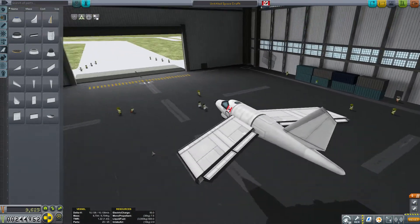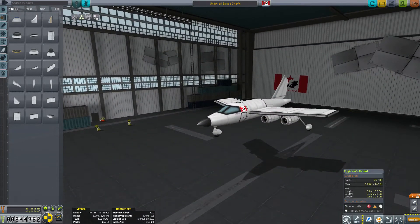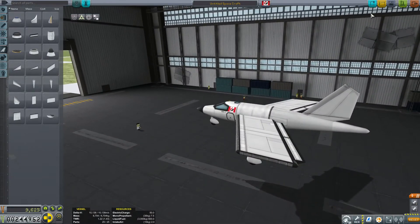Here we have a very simple plane — our first plane ever. We've kept it quite light, under 7 tons, and part count is good — only 25 out of 30. So let's go take this for a test drive.